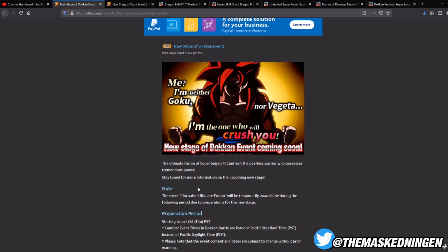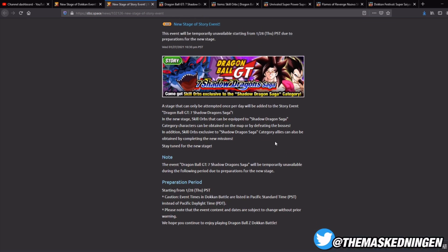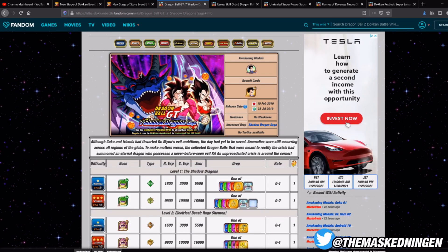Obviously this is the introduction of the new unit, the new stage to the event, because the announcement itself is always just to say that the actual Dokkan event is coming. But obviously the unit comes alongside that. The other extra little thing we have in the news, which is quite cool, is that an additional stage is going to be added to the Seven Shadow Dragon Saga story event. I actually had to look this up on the wiki first because I couldn't even remember which event this was, because of all the different old story events in the game.